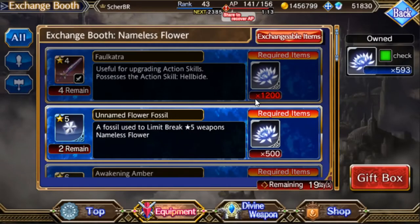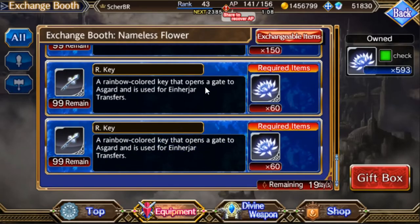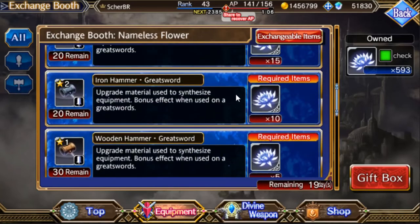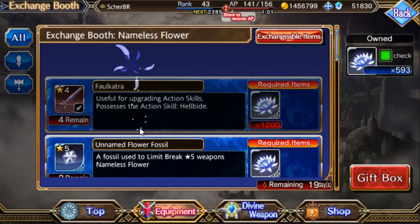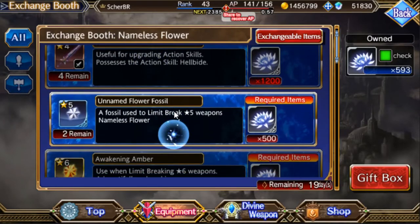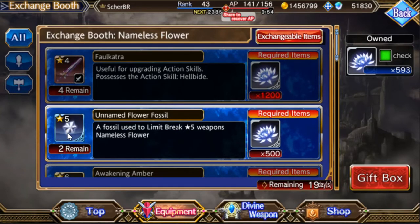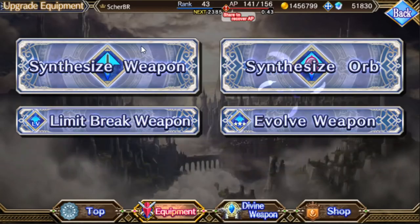Don't waste energy by losing. Just do what's best for yourself. Let's go back to the exchange shop. This is the first event with this shop, and it's the best thing about events in Volcar Anatomy. You have a lot of good items to trade and some awful ones too. I already purchased the six-star sword Folcatrice — it's not showing here because I already got it. I also purchased some of the five-star limit break items called Unnamed Flower Fossil.